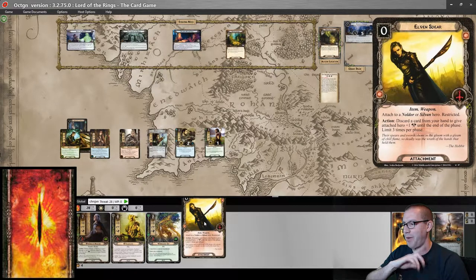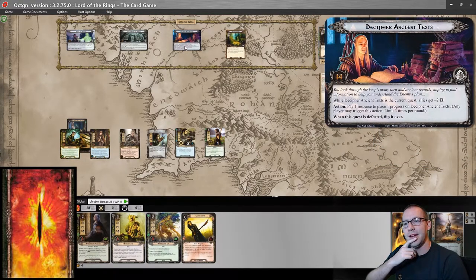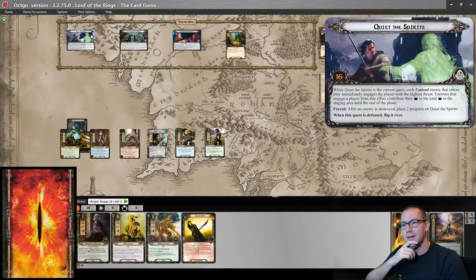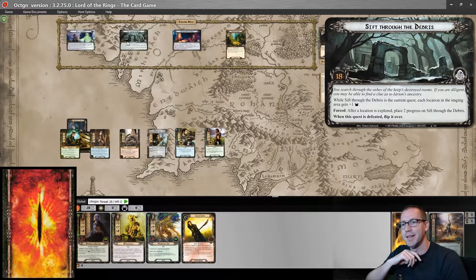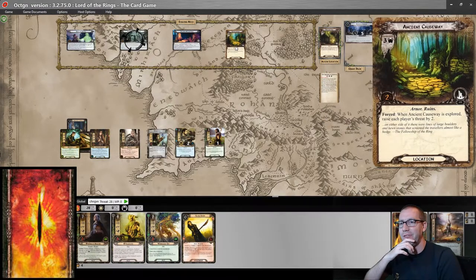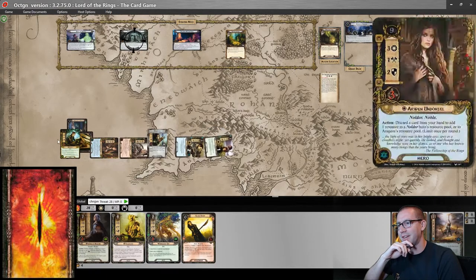I like Elven Spear, though I don't know if I'm actually going to use it in this deck — it's definitely better for battle questing than for attack with Aristor as a defender. Let's see which of these I'd like to quest for. We'll do Sift Through the Debris, because I think this is the one that's going to give us the easiest time. That puts us at four threat in the staging area, but that's okay. We're going to quest for nine.